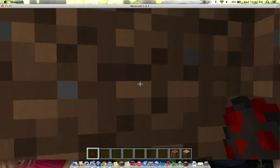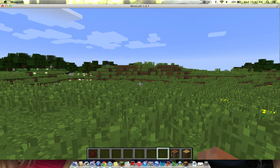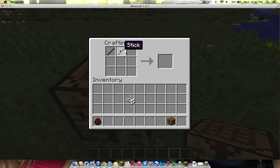You cannot collect your string. First you're gonna go into your crafting table and turn this to sticks. You're gonna need string first — that's how you make a bow.